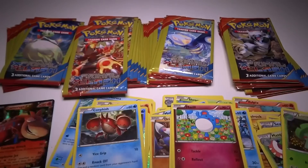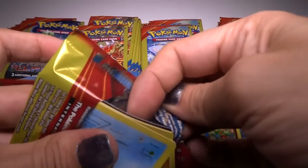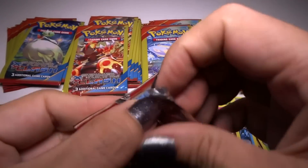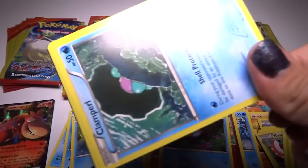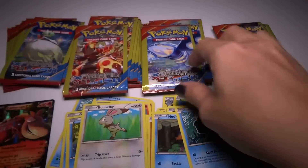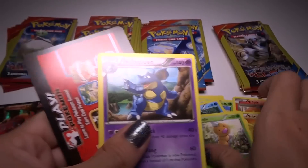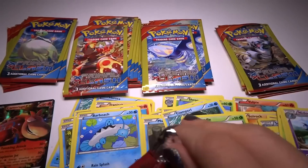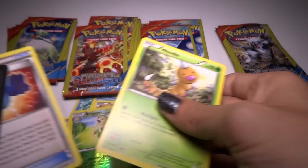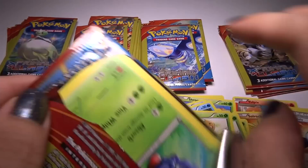We have a Corphish, and I think I'm not going in order again. Feebas. And a Bunnelby — ew. Uncommon Nidoqueen, that's weird. Barboach. Another Nidoqueen. A Burlum foil — good. Rare Candy! That's an awesome card. They used to be really expensive, but I think they're making more now so they're cheaper. I haven't checked prices of Pokemon cards in a long time.